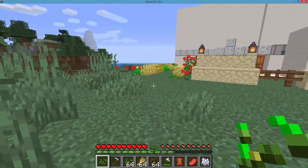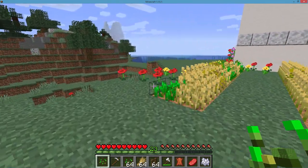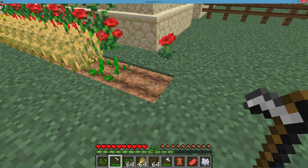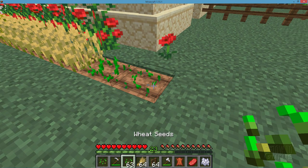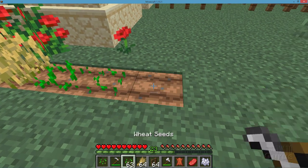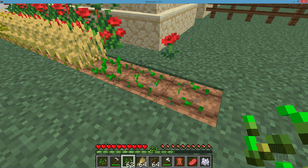So we have our seeds and we need to plant those — these are all wheat seeds. Planting is easy. Just take a hoe, right-click on the ground, and then right-click with your seeds, and there you go. It's real easy to plant wheat. I normally have a lot of wheat planted around my houses, because it's real easy to make bread out of it, and bread's an easy foodstuff to carry.